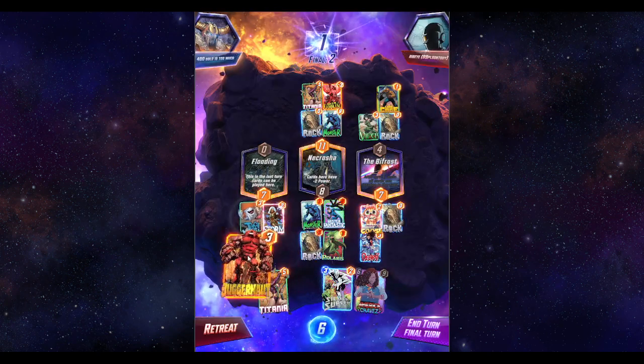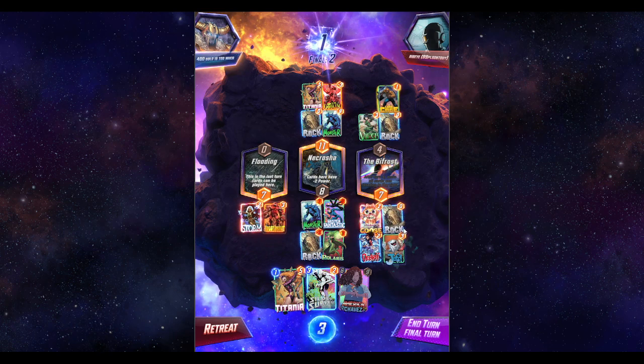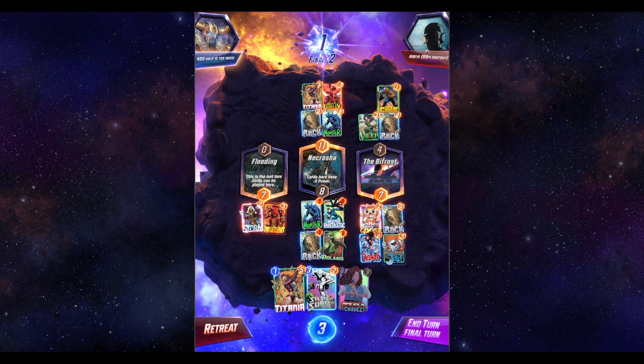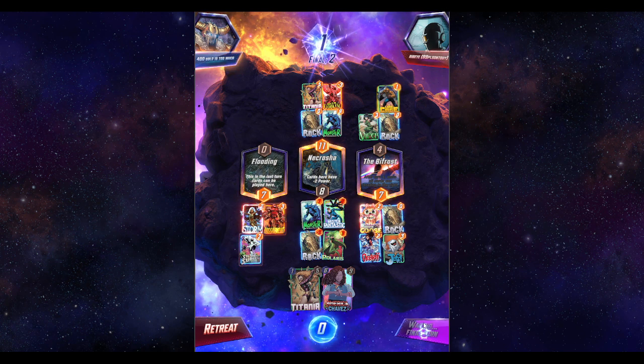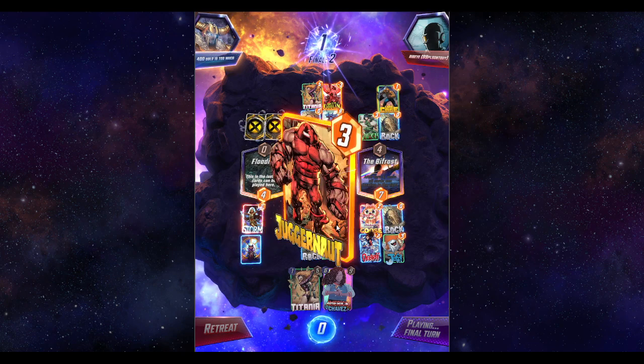We're gonna lose mid because he's gonna get what's called the Luke Cage effect. So if he plays like Wong plus Hazmat it will split the damage, which is quite relevant. But I think it's good enough to win — if he only gets one Hazmat tick I think we're good.